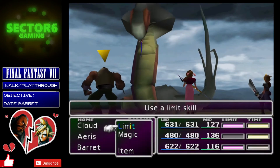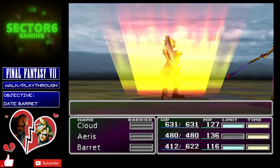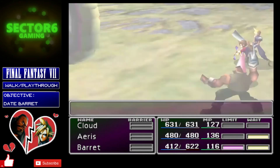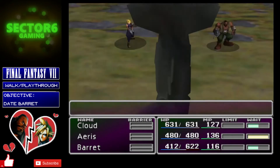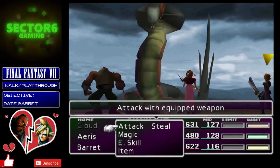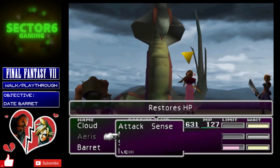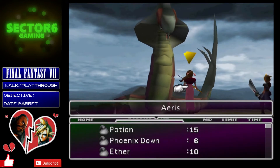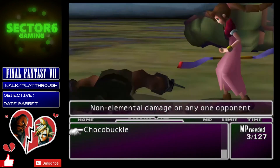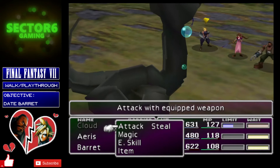First things first: do everything you can with Barret and Aeris to get Poison on the enemy, because the poison is going to do the bulk of the damage. You can open with Braver or Cross Slash — Cross Slash does more damage. Once you've got the poison on him, you've already taken him down by about 600 health. It might take a few attempts for Bio to stick, which is why I bought a second Bio materia — having two people casting Bio means you can keep going until it lands.